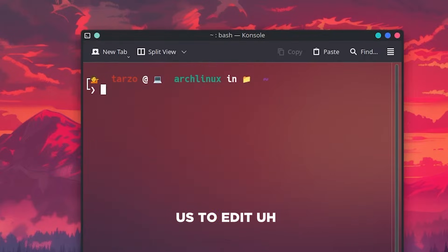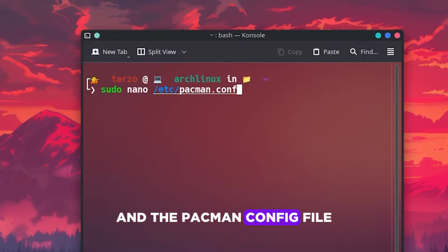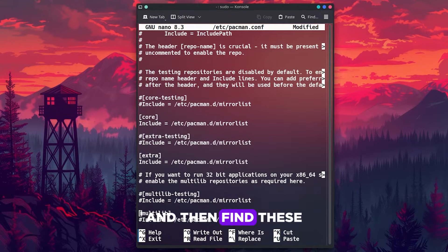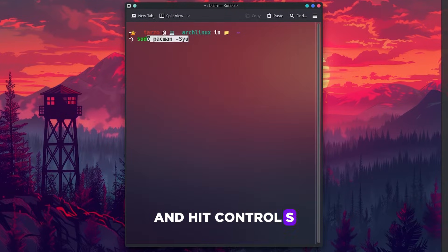Installing nano will allow us to edit any text files. Type in sudo nano and the pacman config file path. Scroll down to near the bottom of the file and find these two lines, then uncomment them by removing the hashtag in front of them.